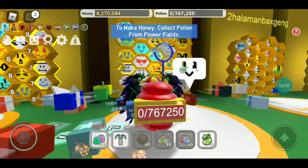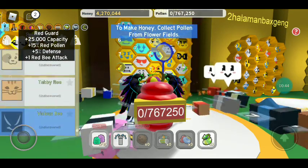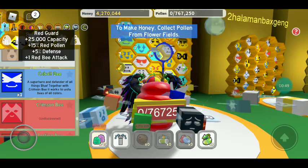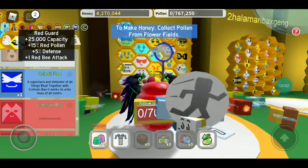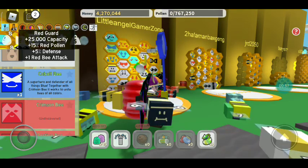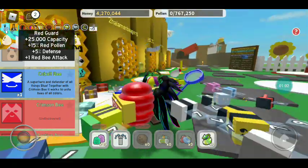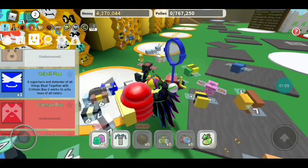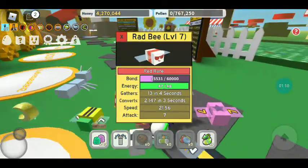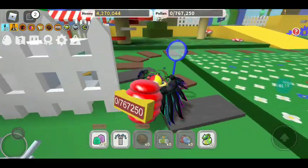I just bought the cobalt bee for 250 tickets and it took me a really long time. It says: 'A superhero and defender of all things blue — together with crimson bee, it works with unique bees of all colors.' Okay, let's start grinding with our bees and we're gonna earn some big honey.